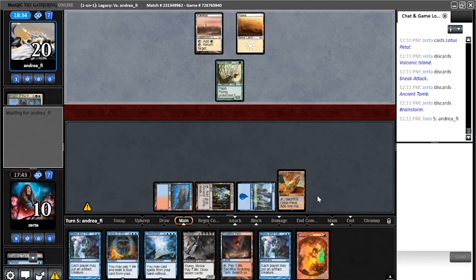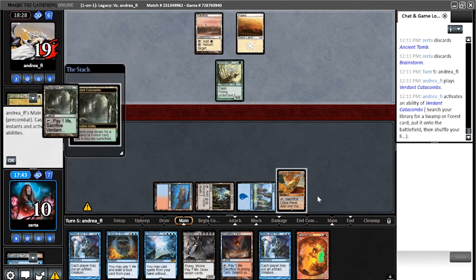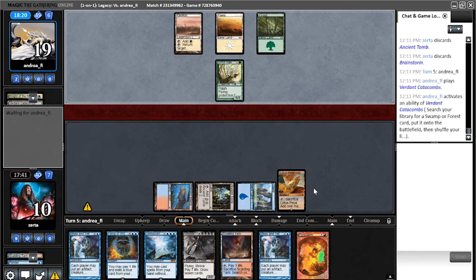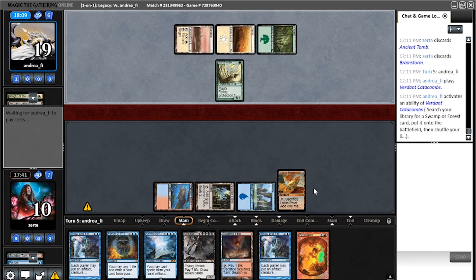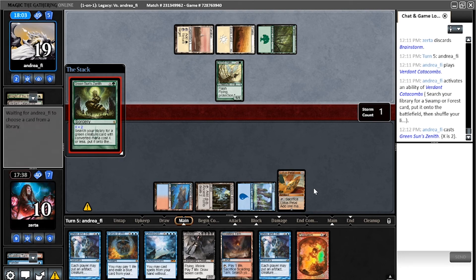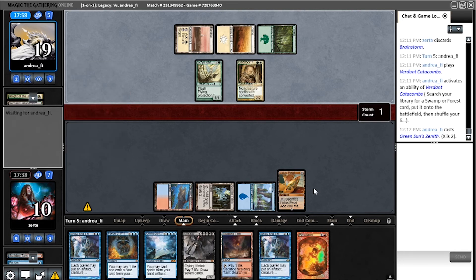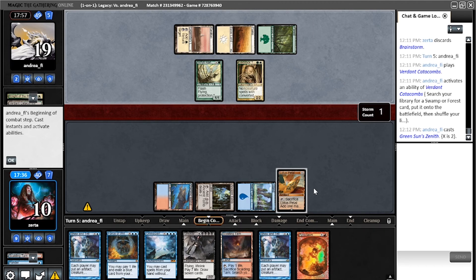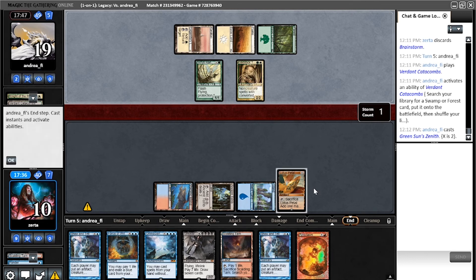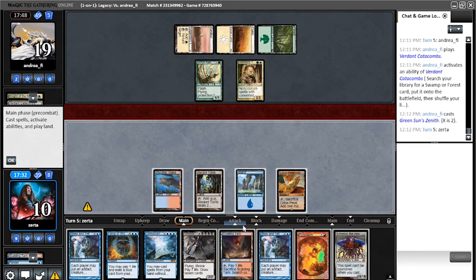There we go. I think that just proves it's safe to go for Omniscience next turn unless my opponent is really on the next level. I'll be dropping to two life from Griselbrand draws. Green Sun for two — okay, what could this be? I thought Gaddock Teeg, but yeah, okay. I don't mind Gaddock Teeg — in fact I think that just means I'm gonna wait even longer and Pyroclasm.